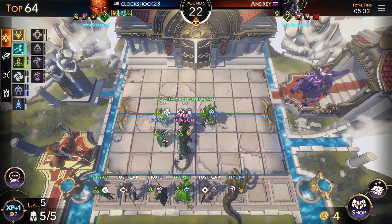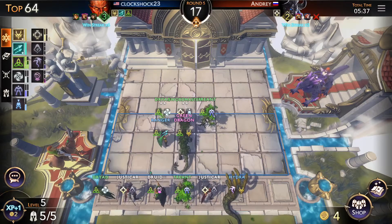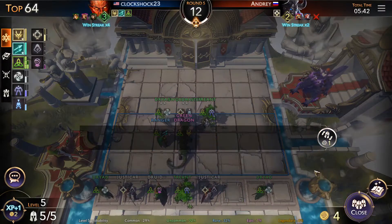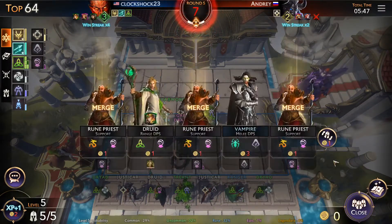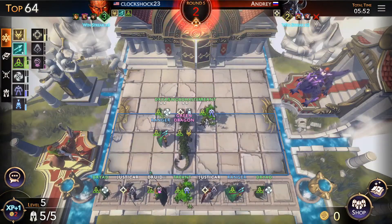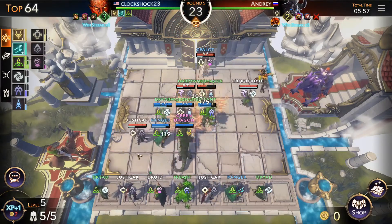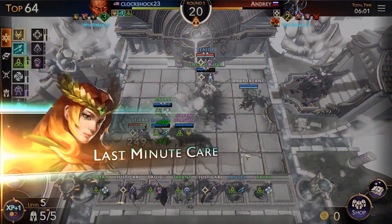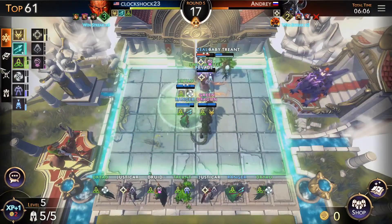If we buy the green dragon, I don't think we need the hydra anymore. We want the green dragon to give everyone mana, so I'm thinking maybe we just buy the Driad, sell the hydra, and re-roll. We got another ranger, and three rune priests — that might also be a little cool. I have a lot of gold on my board which is not what I want; I'd rather spend it. These auto-chess battlers are pretty fast-paced. We're also on the edge of many synergies.